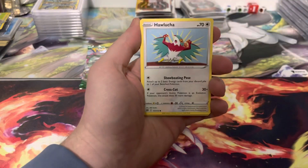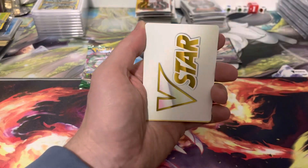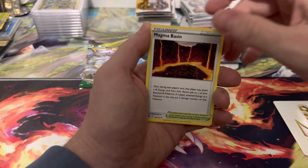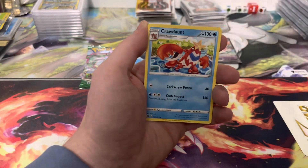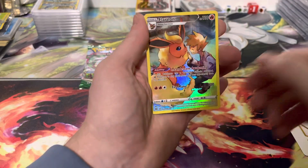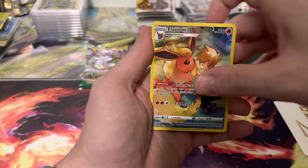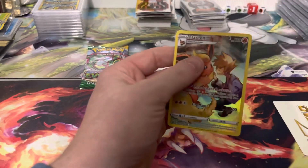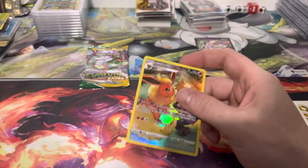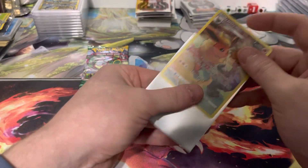We got Electabuzz, Hawlucha, Weavile, Gible, Trapinch, Beastmaster Urker, Magma, Cradily, Ultra Balls. We got a Flareon TG card, and a Haxorus. Flareon's probably selling for a couple dollars — nothing crazy.